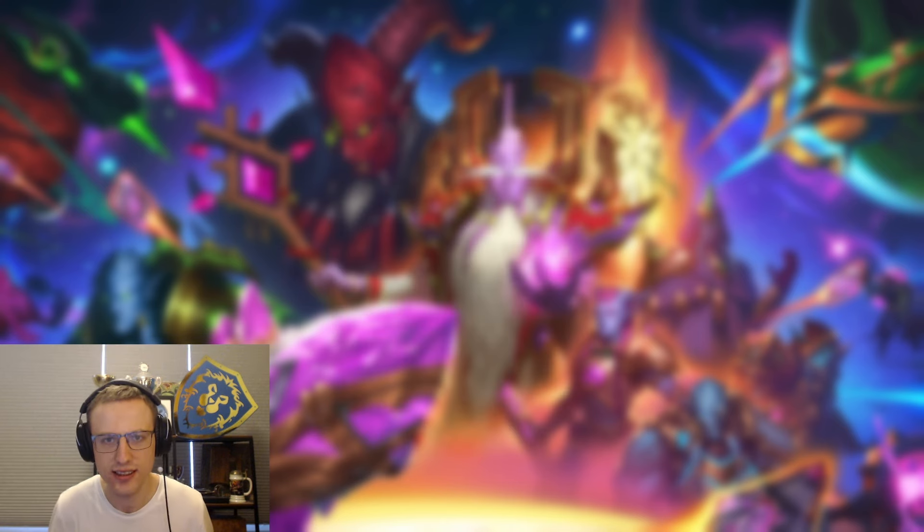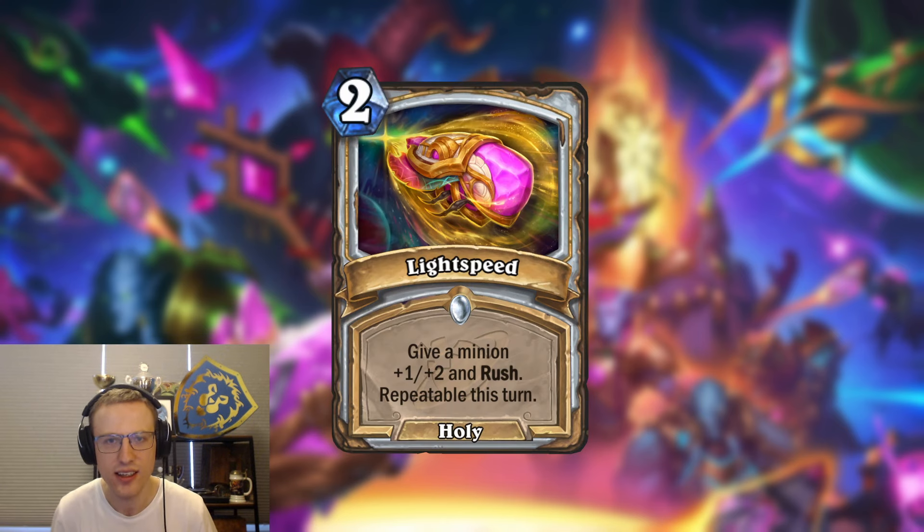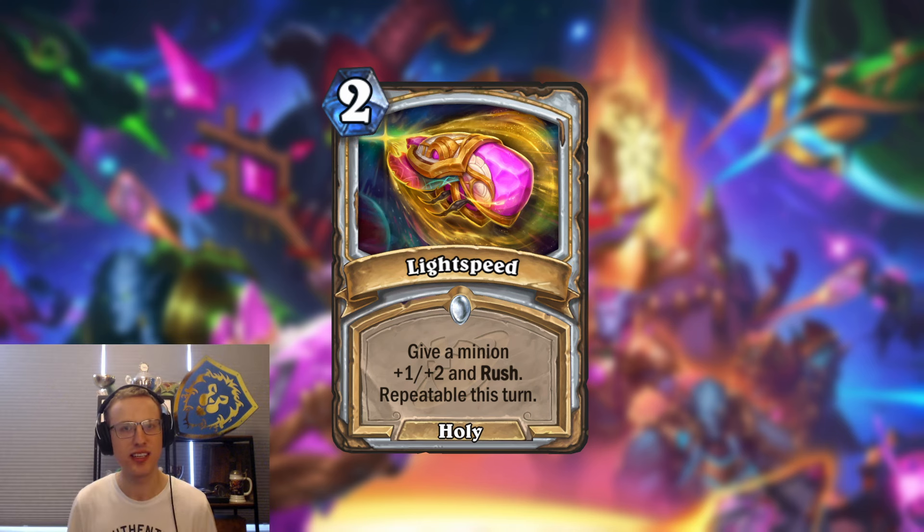Now let's go to the next card, which is Lightspeed — another two mana holy spell. This one says give a minion plus one plus two and rush, repeatable this turn. It's used to either buff one minion a couple of times or multiple minions once, and can be very useful if you want to trade with multiple minions in the same turn.